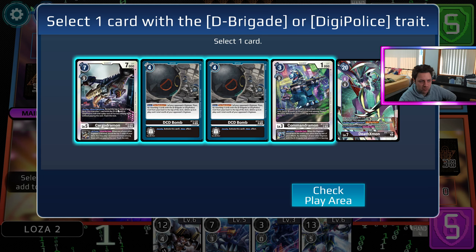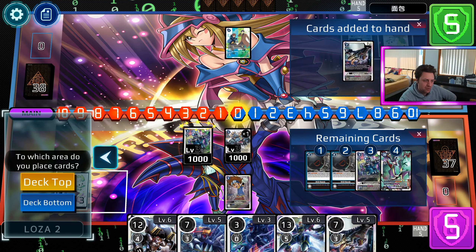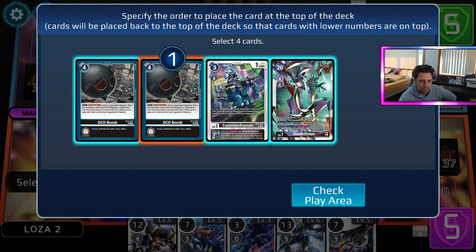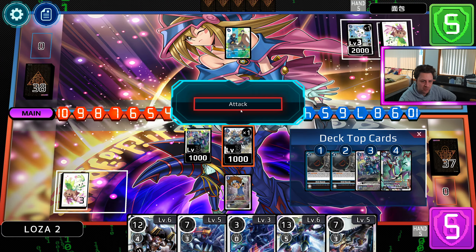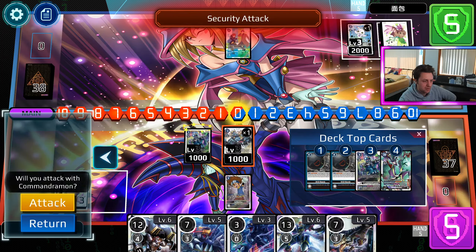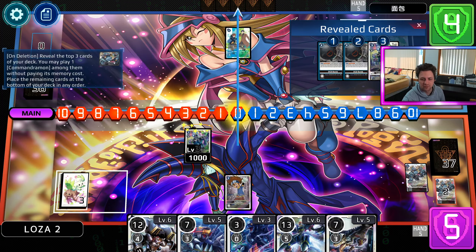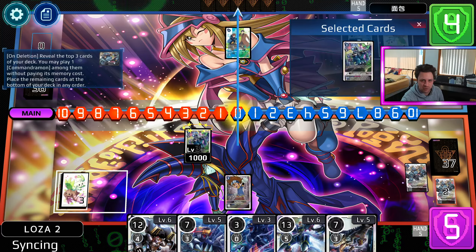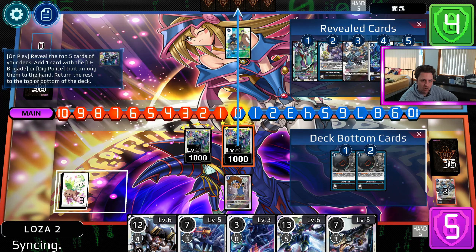What I might do is grab the cargo, confirm we can go into the Commander. Let's do that. Two bombs going to the bottom of the deck is kind of rough, but I think I want Death X more than that. It is Imperial, we can confirm. We're going to be able to play out our Commander Morn again. We do lose 2 bombs, but it is what it is. Commander Morn going to go off here. Can we find a 4? No.